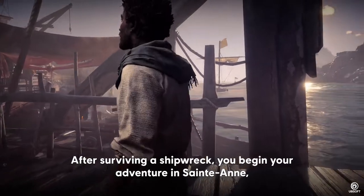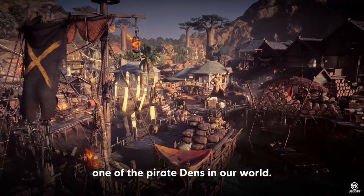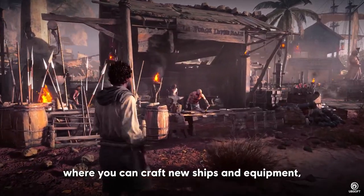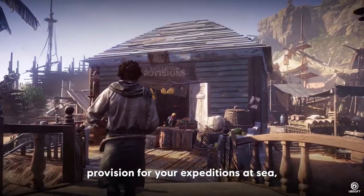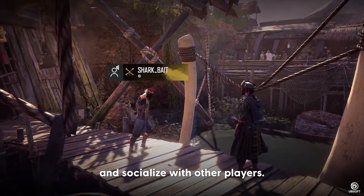After surviving a shipwreck, you begin your adventure in St. Anne, one of the pirate dens in our world. Dens are centers of pirate activity, where you can craft new ships and equipment, provision for your expeditions at sea, pick up contracts, and socialize with other players.